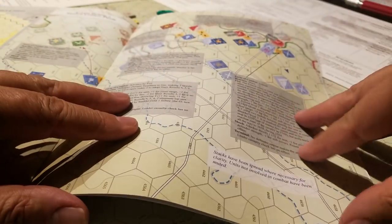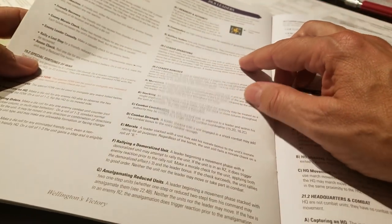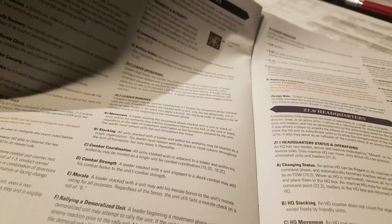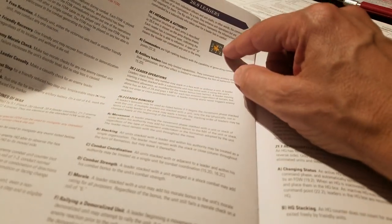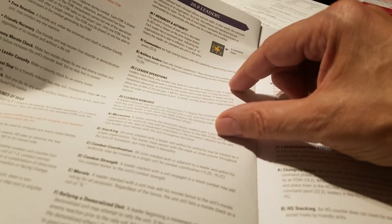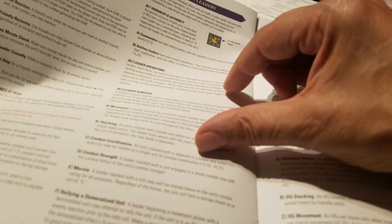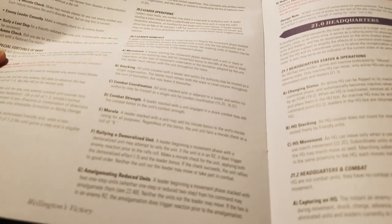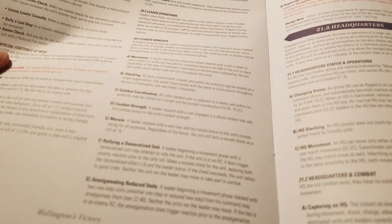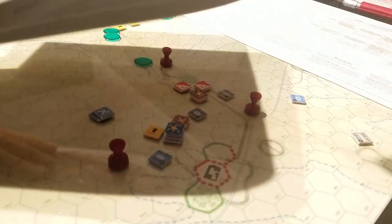I'm looking for the leaders. The leaders are in here somewhere. I'm looking for the HQs. Here's a leader counter up there. It's a two, two, two. It's got its command span on the top right hand side. And now while I've got you here - it says you can add the leader's morale bonus, but I don't know which factor is the morale bonus. I mean, they're all the same. That's convenient, but there are some that have two-one-two, some that have three-one-two. I don't know. And I have yet to find a diagram with an explanation of that.